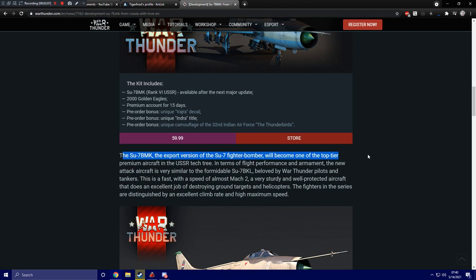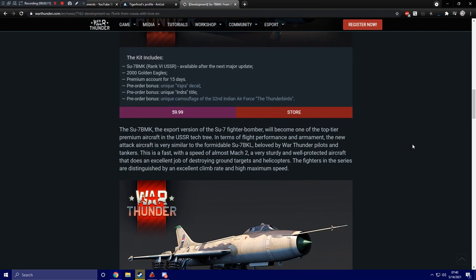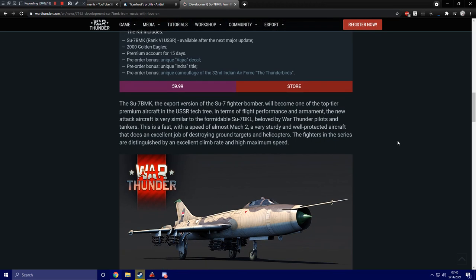The SU-7BMK, the export version of the SU-7 fighter bomber, will become one of the top tier premium aircraft in the USSR tech tree. In terms of flight performance and armament, the new attack aircraft is very similar to the formidable SU-7BKL, beloved by War Thunder pilots and tankers — though I don't have it.